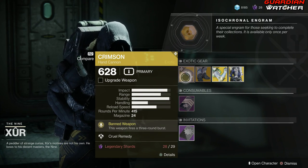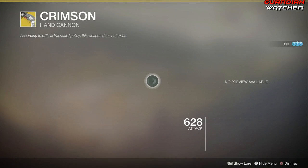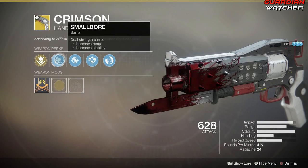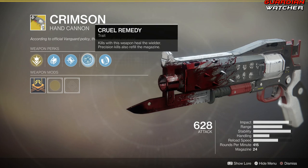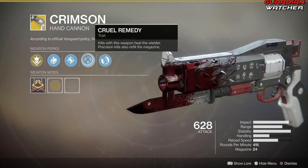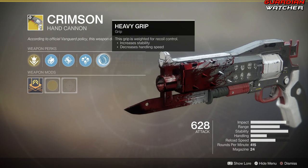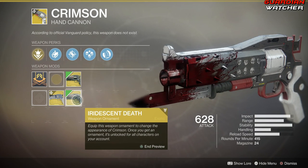The intrinsic perk on the Crimson is Banned Weapon, which means this weapon fires a Three Round Burst. Then we have Small Bore, Accurized Rounds, and Cruel Remedy — kills with this weapon heal the wielder, and precision kills also refill the magazine. Then we also have Heavy Grip. This does have a few ornaments, one of them is Iridescent Death, and this is what it looks like.